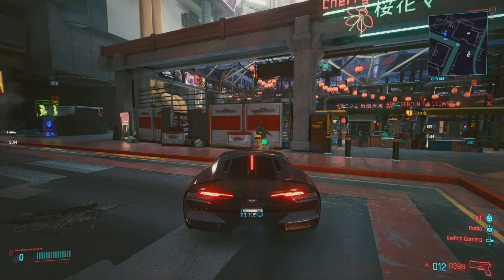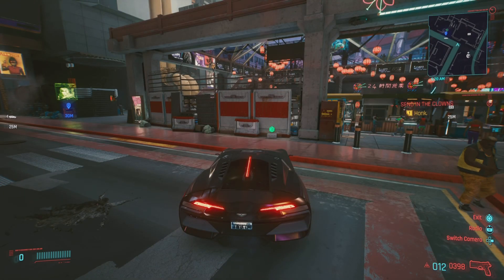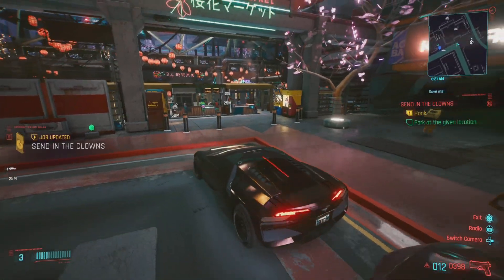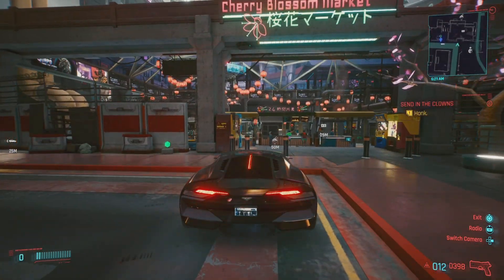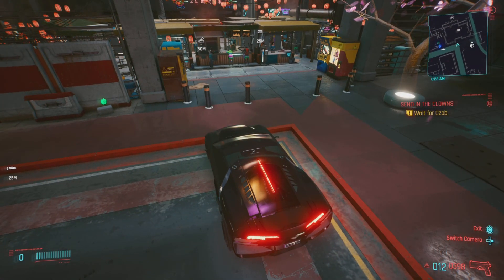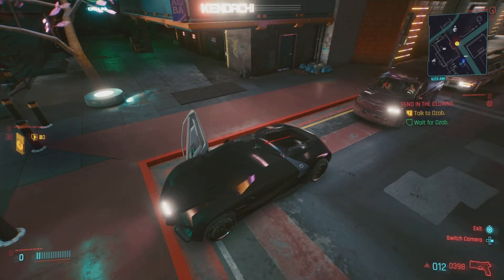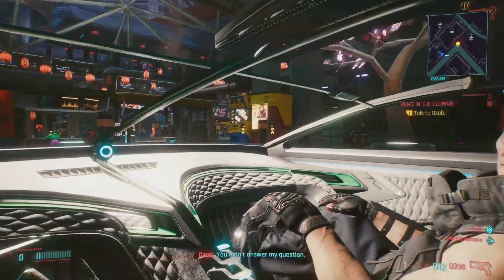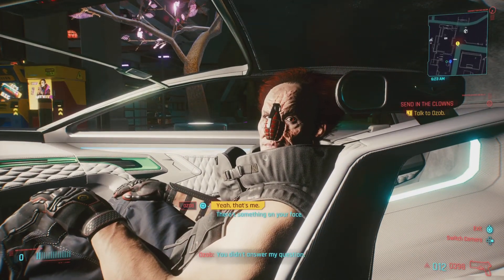This all starts off in a side mission called 'Send in the Clowns.' This mission has you following a certain character for a little side mission. All you have to do is head over and honk your horn. This is a side mission you can actually get early on, so if you want the best grenade, go do it right now.